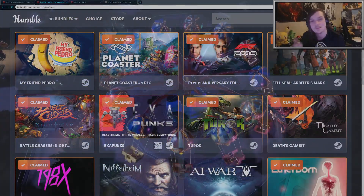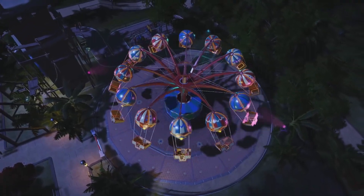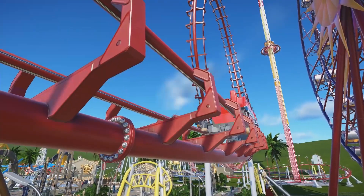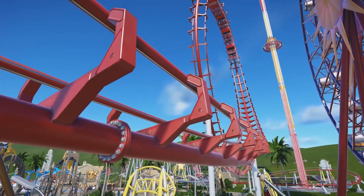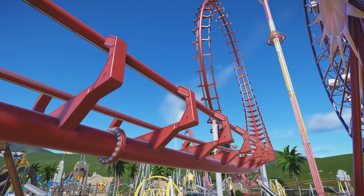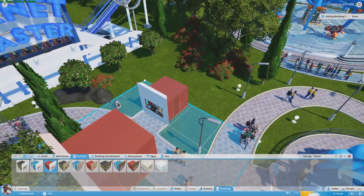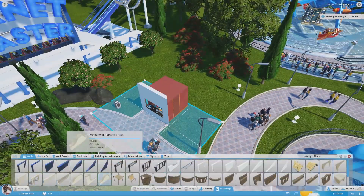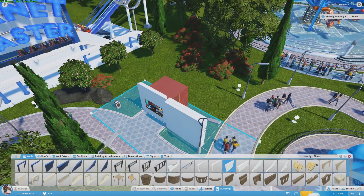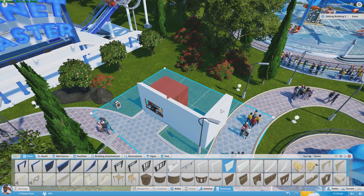We have Planet Coaster, which is very similar to Roller Coaster Tycoon, although with much-needed enhanced graphics, an easy-to-use editor, and some great scenarios and theme park management systems. The greatest part, in my opinion, about this game is being able to download other people's creations off the Steam Workshop. People have created some truly amazing custom rides and I would highly recommend trying them out.